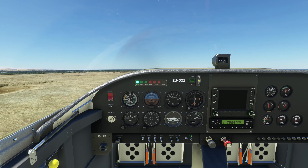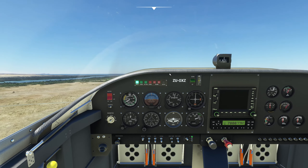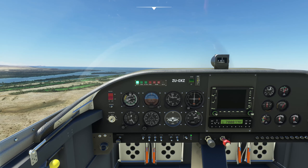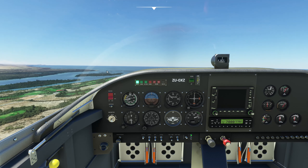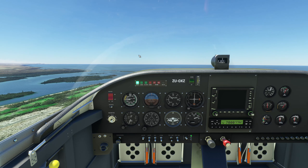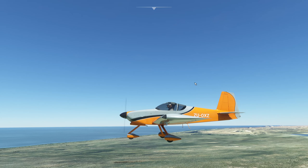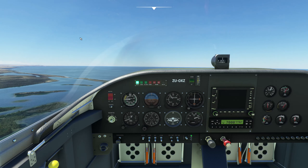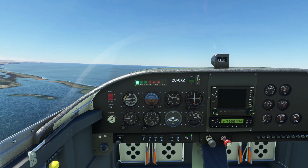I'm going to fix the trim a bit here. It's nice that they've got an electric trim over here — you just tap it. The aircraft comes with both a standard steam gauge panel setup like this, or you can get a full Garmin setup on a different version — all included in the same package. There's also a tail wheel version, so you actually get four aircraft to choose from: tricycle with gauges, tricycle with Garmin, tail wheel with gauges, and tail wheel with Garmin. Very cool.